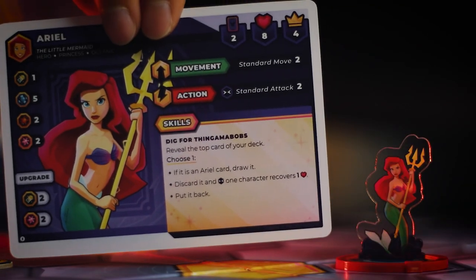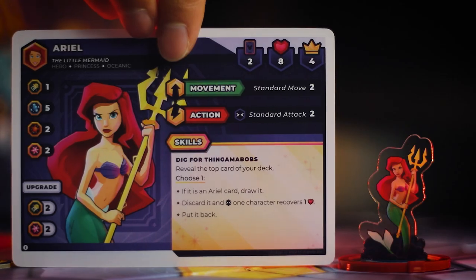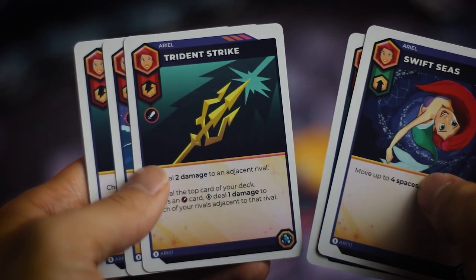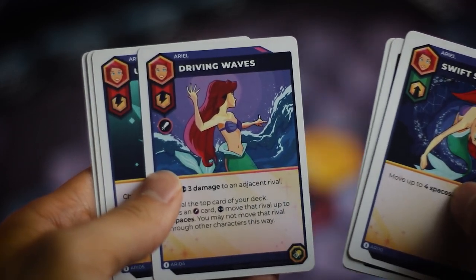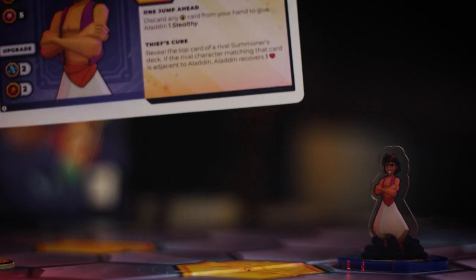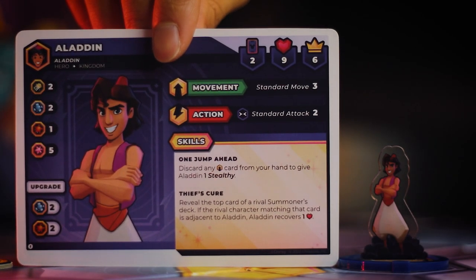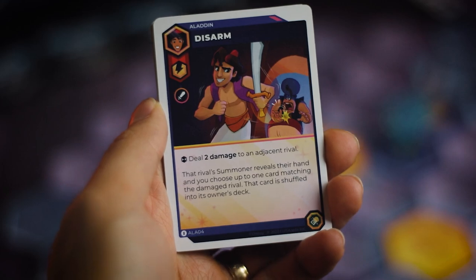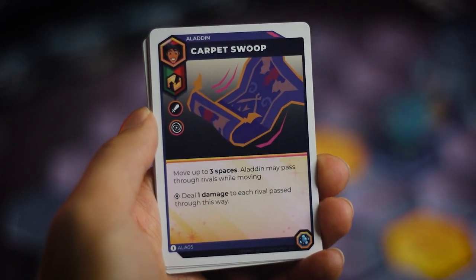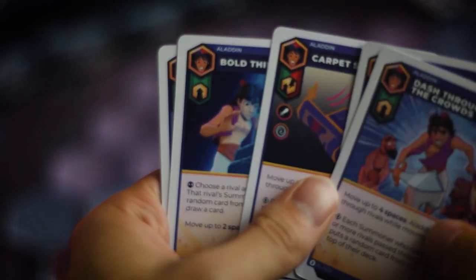You've also got Ariel — your typical healer class. She's going to be going around tactically healing your allies and also has a couple of cool magical damage spells. You've got Aladdin, the sneaky, hard-to-hit character. He will oftentimes be stealthy, making him very hard to hit with direct attacks, so you'll have to focus on area-of-effect attacks in order to trip up Aladdin.